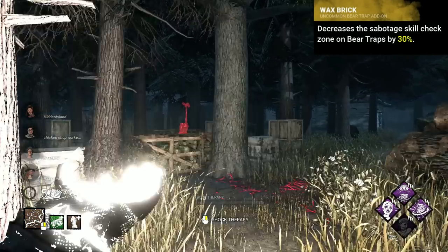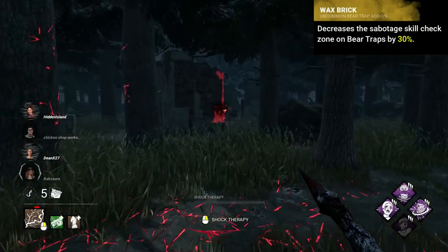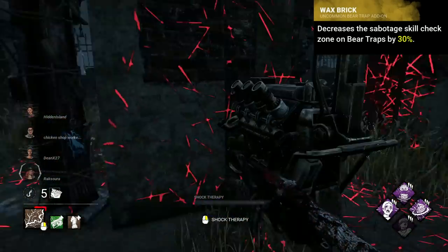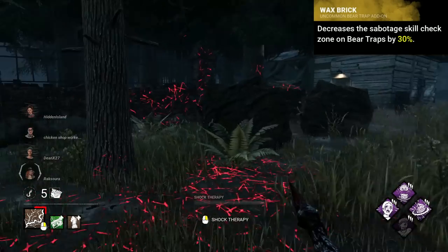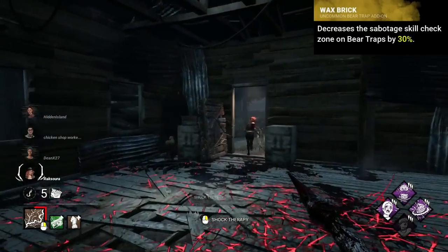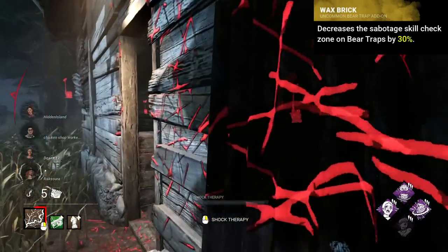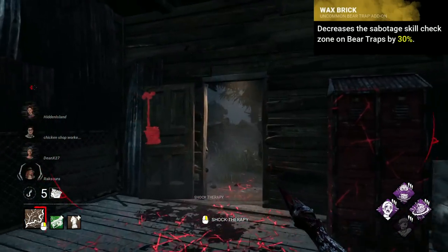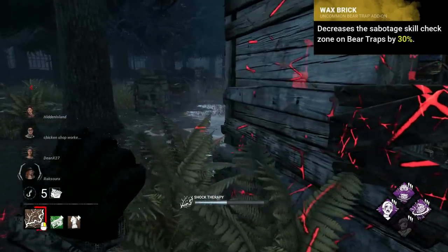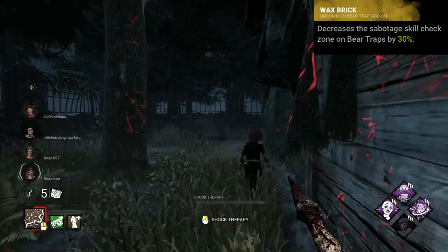Trapper's worst add-on I think was probably the original Wax Brick, which reduced the size of skill checks by 30% on sabotage actions. If you didn't know, you could sabotage bear traps back upon release. It would take 8 seconds and would remove the trap from the game, breaking it. This add-on therefore simply made the zones of that 8 second sabotage smaller, which is debatably a buff to survivors, forcing them to be more accurate. At most, I believe a missed skill check would slow them down by a second or two. Considering sabotaging happens largely when safe, this is really terrible.